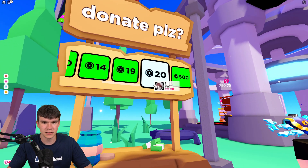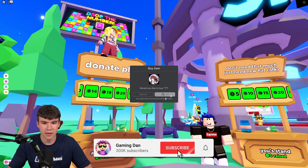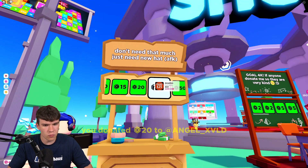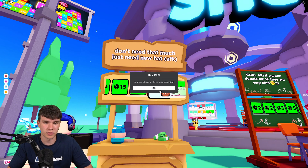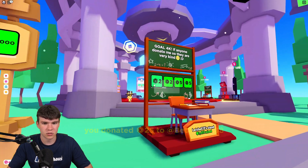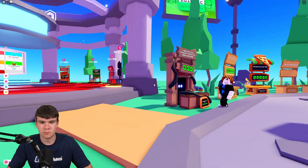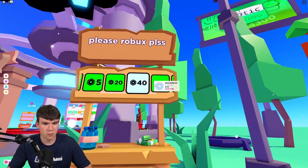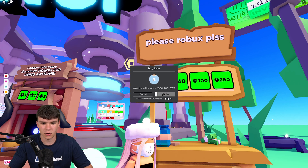Let's donate to some people over here. Let's give this person 20 Robux — they only have five raised at the moment. This person's got zero raised, so we'll give them 25 to even out the playing field. We actually have over 100,000 Robux at the moment. This person's raised 100, this one's raised zero — let's donate this person a good 20.